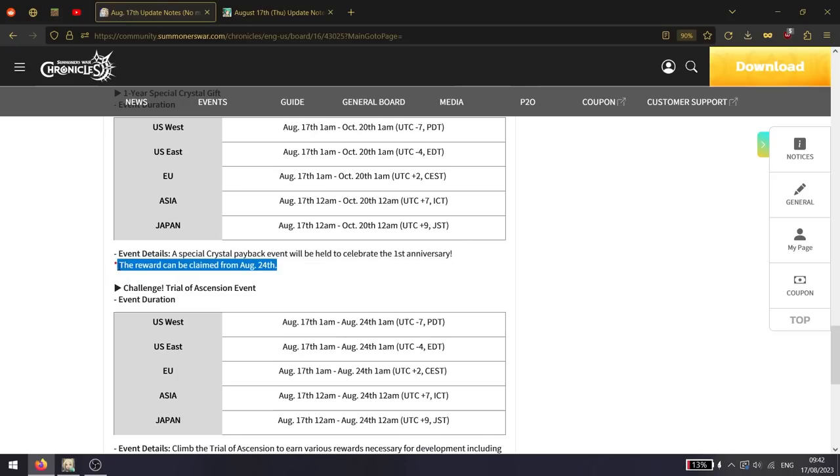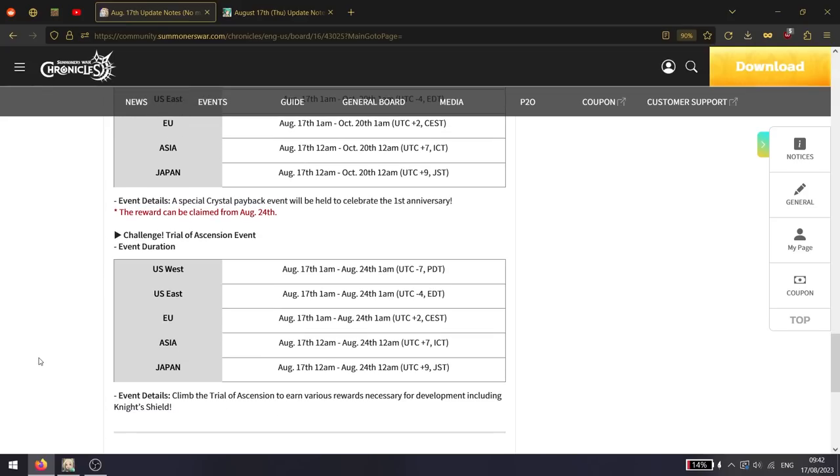It looks like the reward can be claimed from the 24th. Enjoy this, because you're going to be stuck with a gift notification popping up for a week and there's nothing you can do about it. Lovely system - I don't know why they even implemented it if the event doesn't work for a week, but sure.